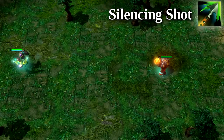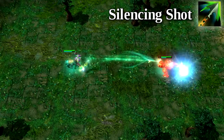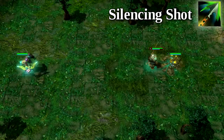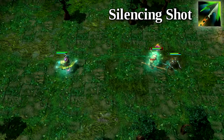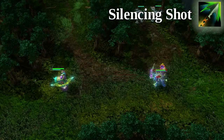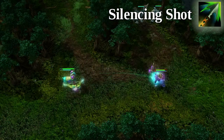Emerald Warden's first skill is a single-target silencing shot. He shoots an arrow at a foe, dealing his normal attack plus a small magic damage bonus. While little more than an extra attack, the silence in itself is quite useful, and the casting range on the skill at 700 is slightly longer than his normal attack range.